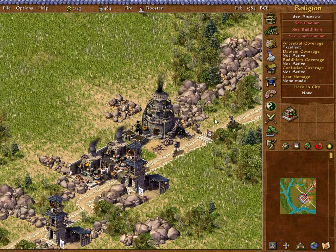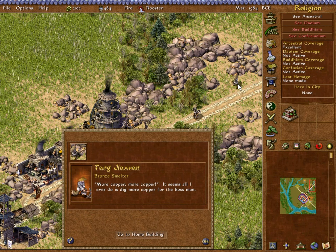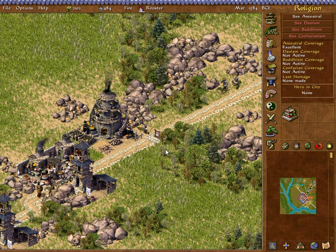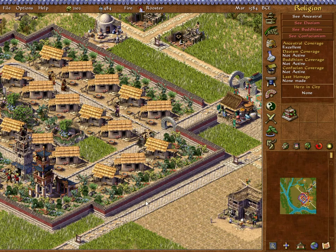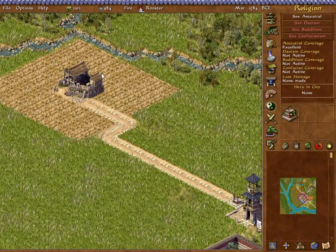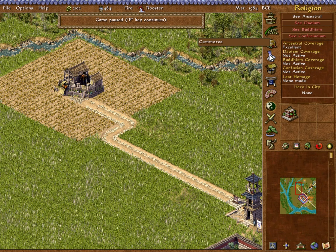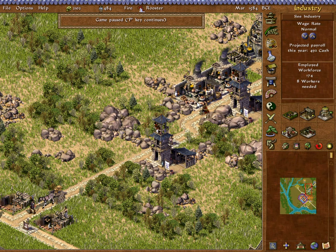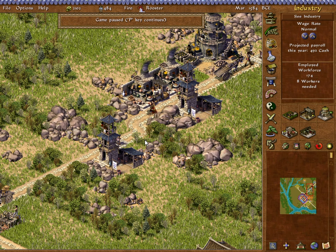Here comes our first bronzeware. Some of these copper workers are rather entertaining — there's a second line they use, but they don't want to say it right now. Let's get our hemp going as well. We've got eight workers left. We have one bronze and one clay there, and one of each at the other spot. I'm just going to turn off one of these and keep the others going for now.